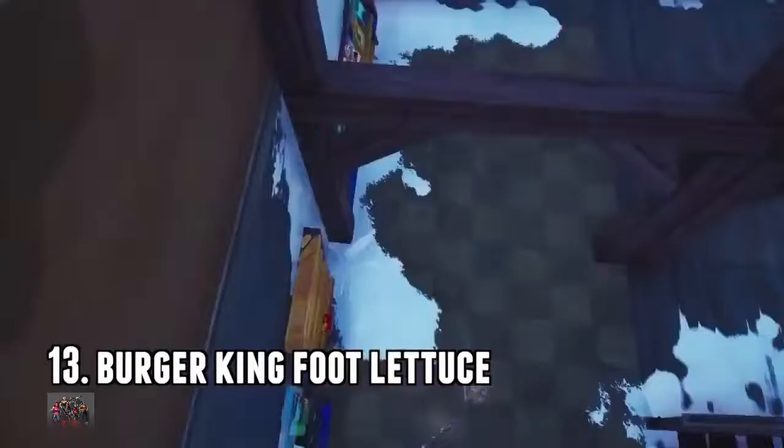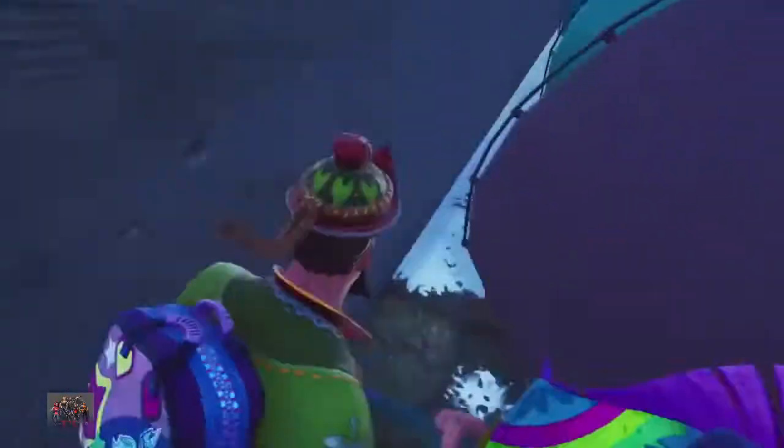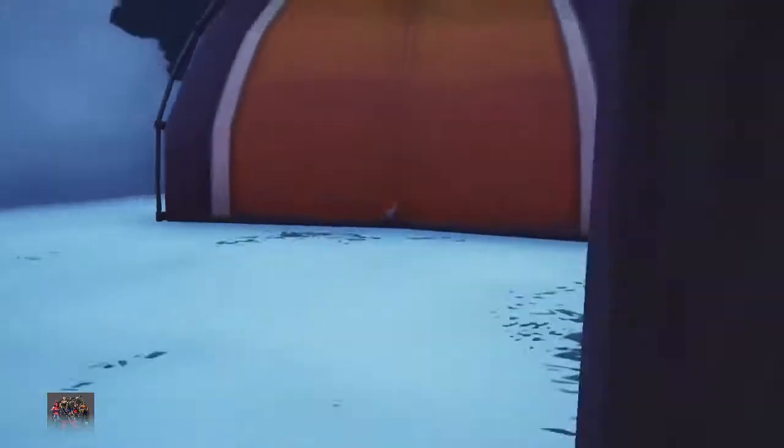Number 13 — under Greasy Grove, where it used to be, there's ice. If you break into the souvenir shop and go behind the tent, no one's gonna look for you. Make sure you cover up the hole so no one knows you're down there.